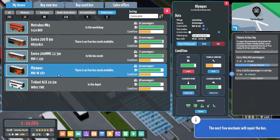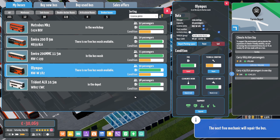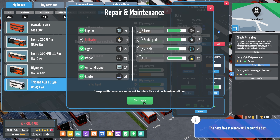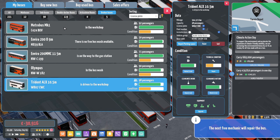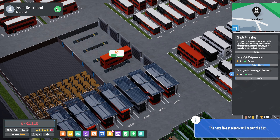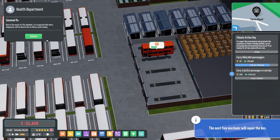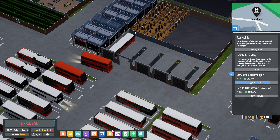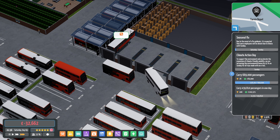No free bus wash available. Is this why things go wrong? Maybe this is why things go wrong. Indicator — get them all fixed. So there's just a bit of a queue of things. Health department — oh, fantastic, absolutely brilliant. Seasonal flu — we've not had that in a while, have we?